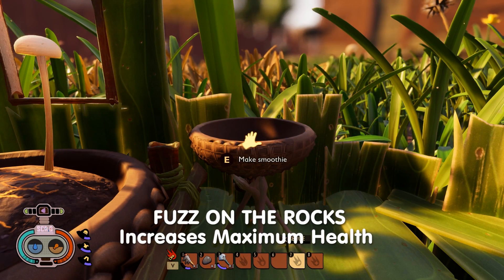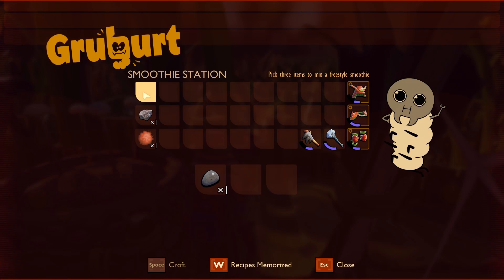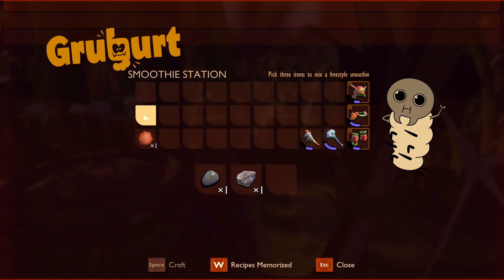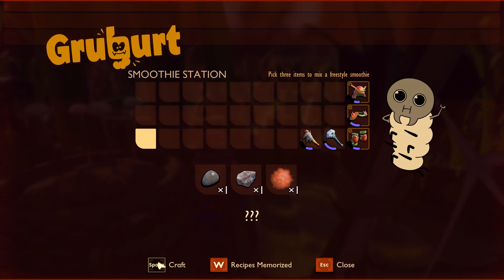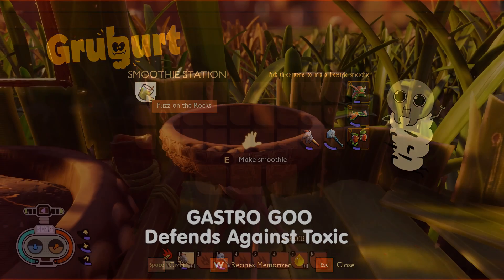Now we're going to make Fuzz on the Rocks, and that'll increase your maximum health. You need one pebble, one quartz, and one mite fuzz. Click craft and you've made Fuzz on the Rocks, which will increase your maximum health.